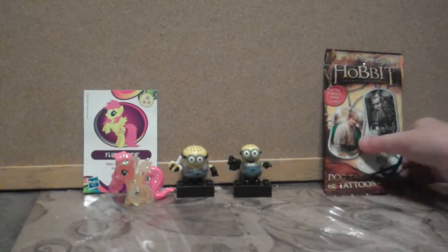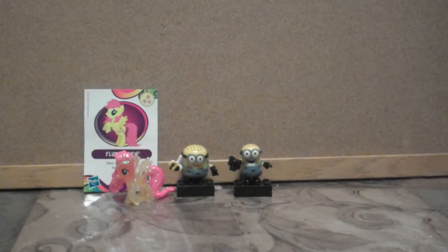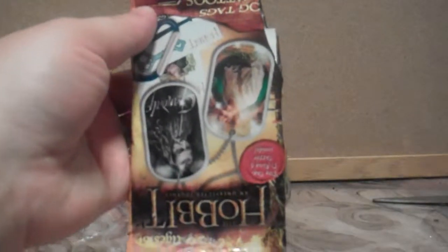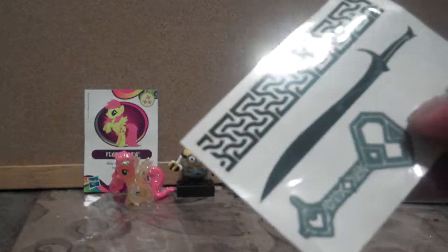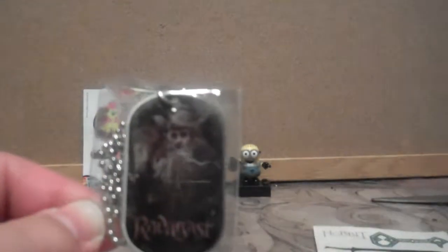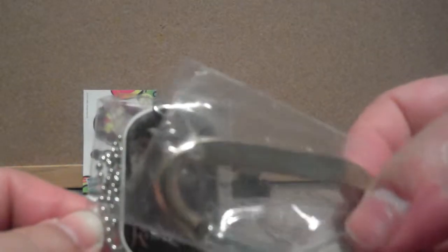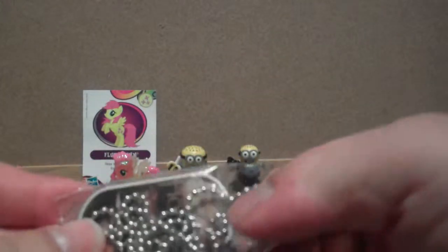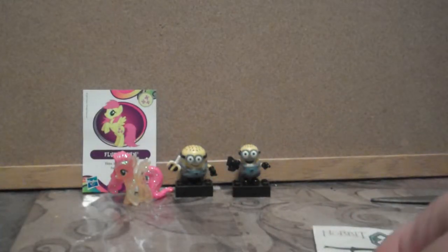We've got one more thing to open. Let's open up that dog tag. It has a tear strip. I don't want to cut the tattoos and stuff. So these come with a whole bunch of stuff. We got Radagast the Brown — he's one of the wizards. We got a gold carabiner that is not for climbing, because they make things like that for mountain climbing but they're a lot stronger, so they're letting you know this is not strong enough for mountain climbing.